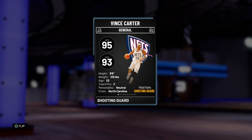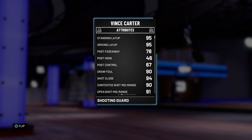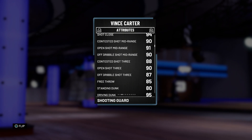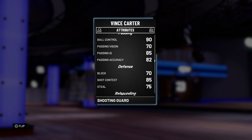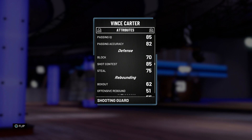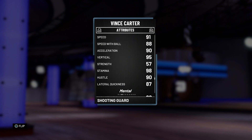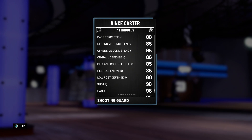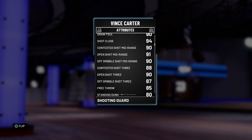We're looking at a 95 offensive overall, 93 defensive overall, 6'6", 215 pounds — looking pretty good off the bat. He's got a 95 driving layup, a post fadeaway of 78 which isn't bad, 90 draw fouls, 91 mid-range, and a 90 open three. 85 free throw is really good as well. 95 driving and contact dunk — Vince Carter is going to be catching bodies. 90 ball control is phenomenal with great passing. His defense is not too bad: 85 shot contest, 75 steal, 70 block. He's fast: 91 speed, 90 acceleration, 88 speed with ball, great vertical, decent lateral quickness.